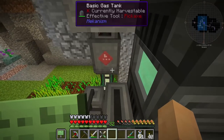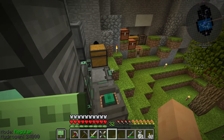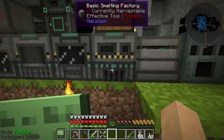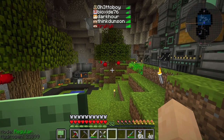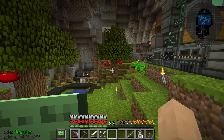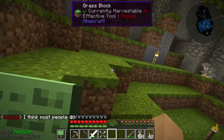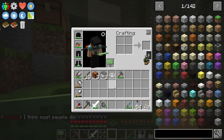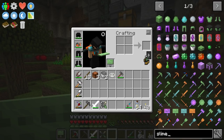We can charge our jetpack through the tank, get it nice and full and barely tap into our hydrogen supply. We have three times ore processing. Things are going pretty good. There's a scheduled server restart, so I'll be right back after the restart. I'm going to forgo the slingshot because we already have a jetpack.